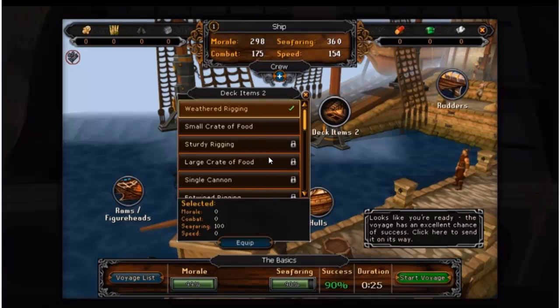It looks pretty awesome. You can see that as you get to the higher unlocked things it definitely gets better. It says seafaring 100 and the top is 360. I'm not sure if you've got like 500 points to spend on things like a weathered rigging for 100 or an oak rudder for 200, or if that's a total limit on how many you can spend.